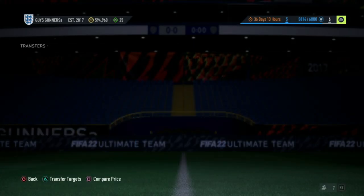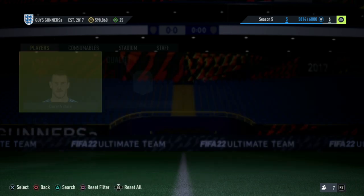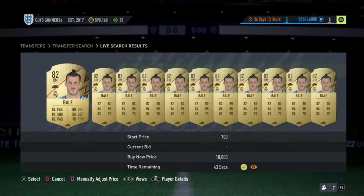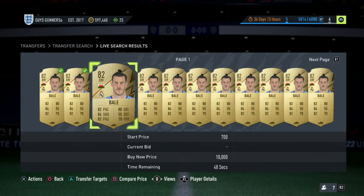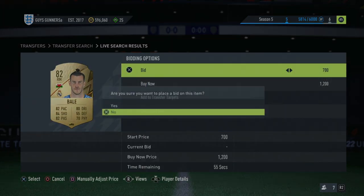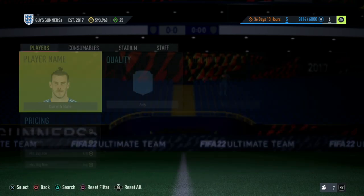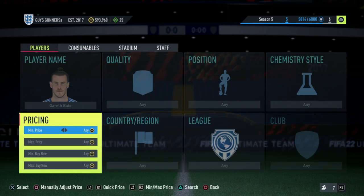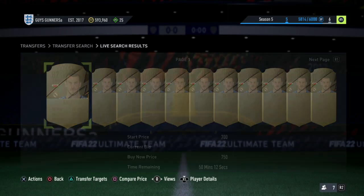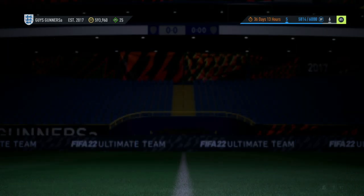If we look at Gareth Bale's price, his cheapest buy now on the market is 750 coins. So what you would do is try and win these cards on bid for 700 coins. Gareth Bale is uncontested at 700 coins, so what you guys would do is go and win a bunch of these on bid. The reason why you want to win them on bid at 700 coins is because you will wait for these to fluctuate up throughout the day. For example, come 6pm when an SBC can be released, these cards can go up to 950 coins. You would then list all your cards which you won on bid earlier for 700 coins up for 950 coins and take the profit.